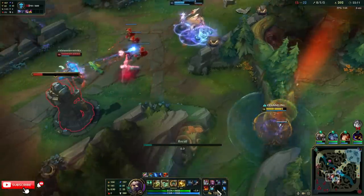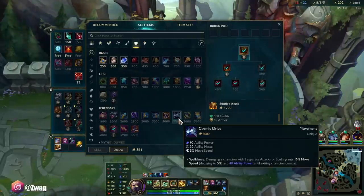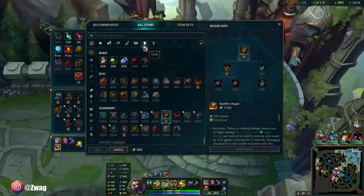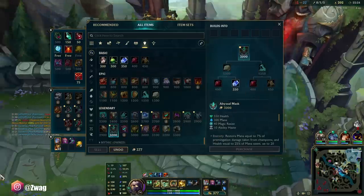We have a super wombo — MF can hit our ults so easy with our comp. What else do I want to throw in with this? I could do Abyssal Mask — that sounds pretty good. Because that's going to lower their MR, give me magic resist, and they're pretty heavy AP, so that'll just make me deal even more damage.